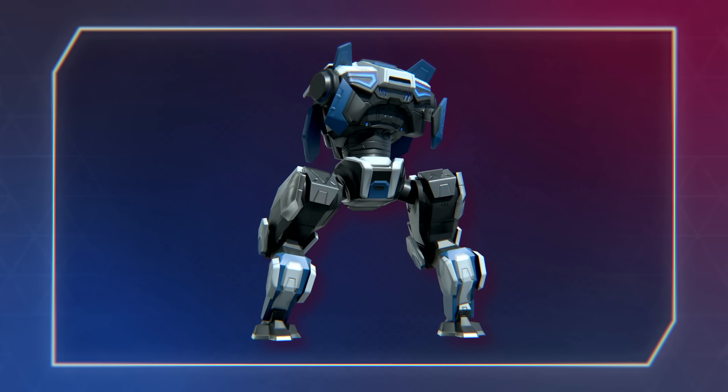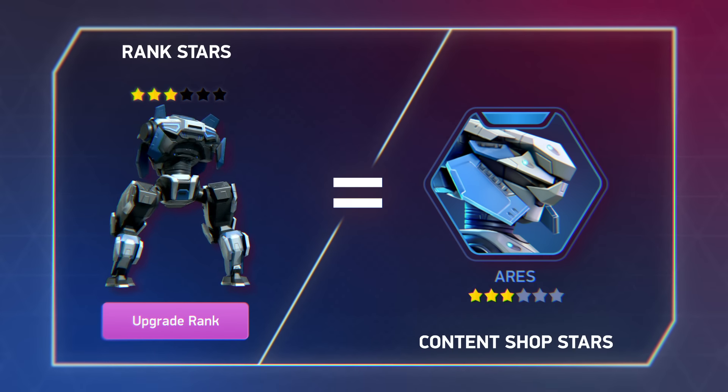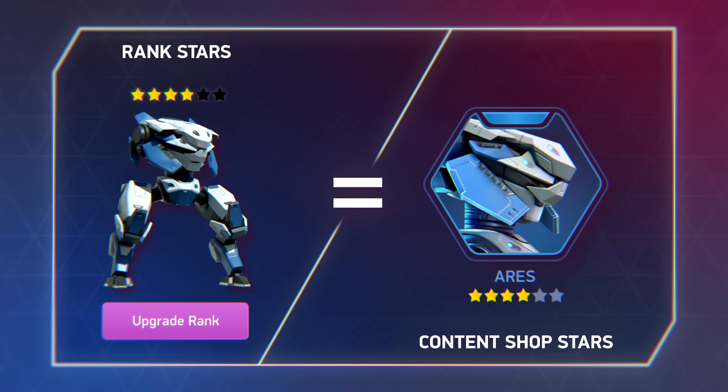So, a rank 3 Ares will provide you with 3 stars. A mech or weapon rank-up will add 1 star. Simple! Let's look at an example. To unlock tier 3 and acquire mechs or weapons from it, you need to collect, say, 10 stars in tier 2.